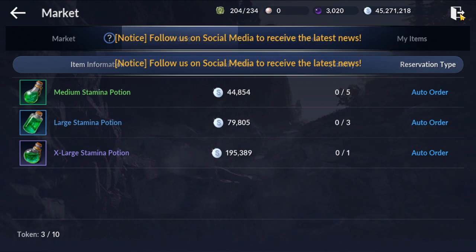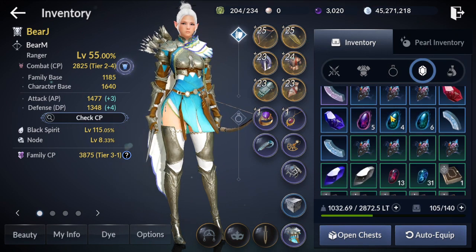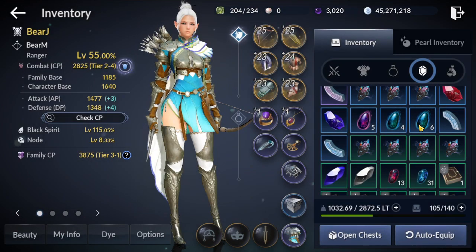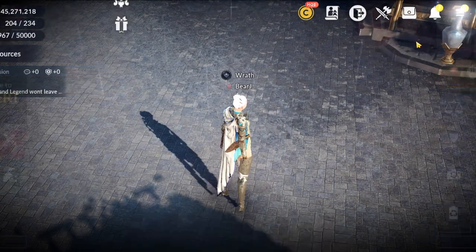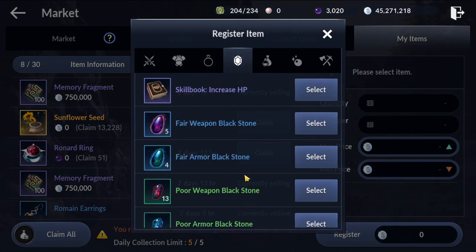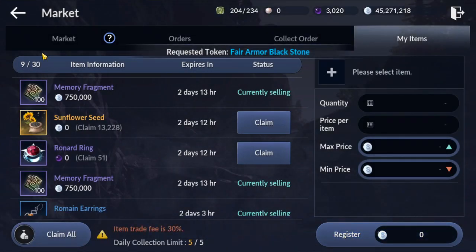Also, for some items like Blackstone, you'll notice it's divided into groups — for example, four of them and six of them. They are the same item, but one set is sellable and the other is not. The ones marked as spirit bond you cannot sell. The four that are not marked as spirit bond, you can sell. If you go into the market, go to My Items and Sell — you'll see the four non-spirit-bond Blackstones there and you can sell those if you want. That's it for today.